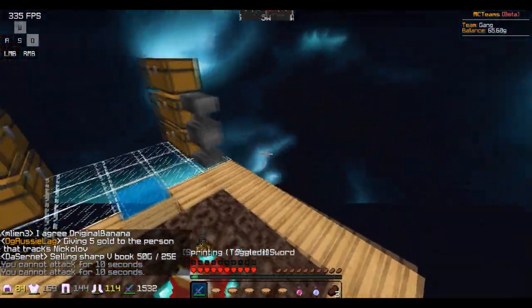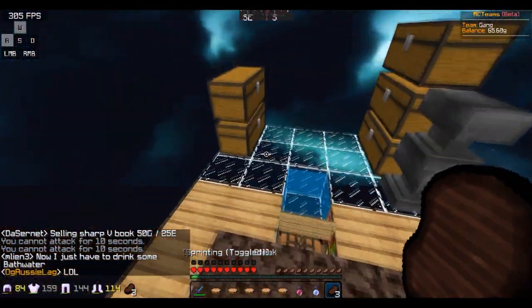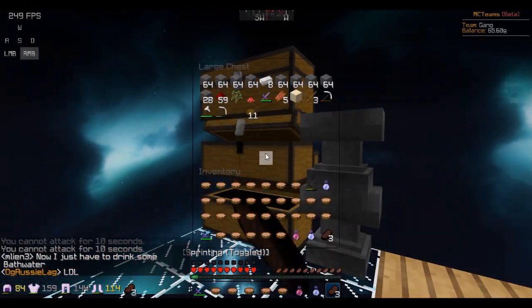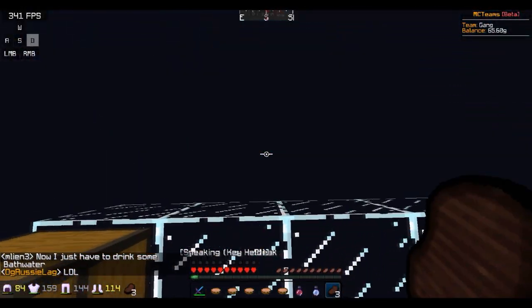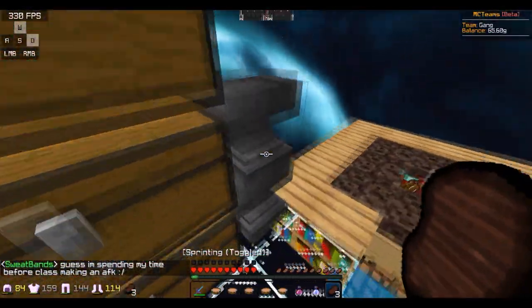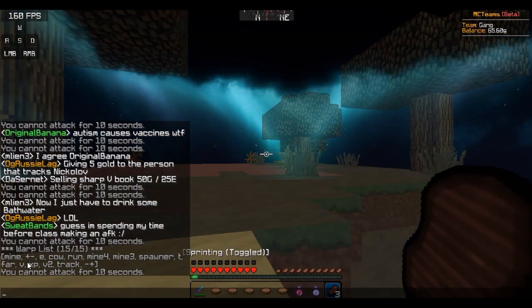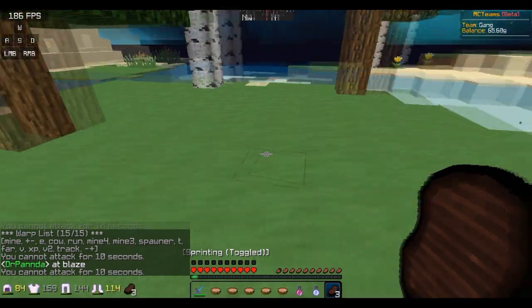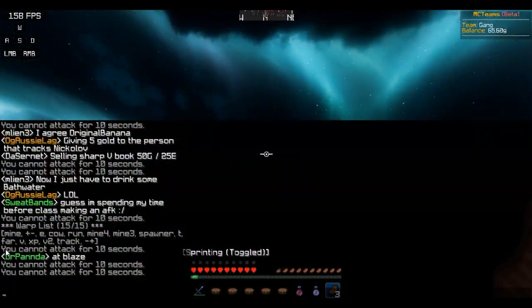And then for the first sort of base, we just have an enchanter up in the sky. This is kind of like our PvP bank right now, even though we haven't really PvP'd much — this is like our little base, technically, just because we haven't really made one. And then we got these random positive and negative coordinate warps, simple.